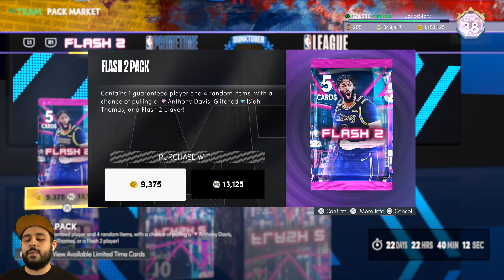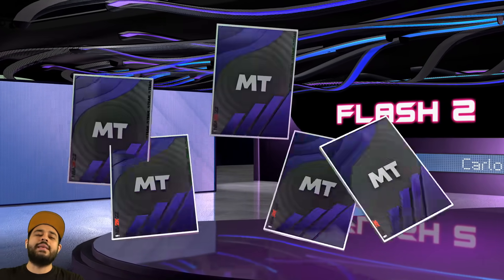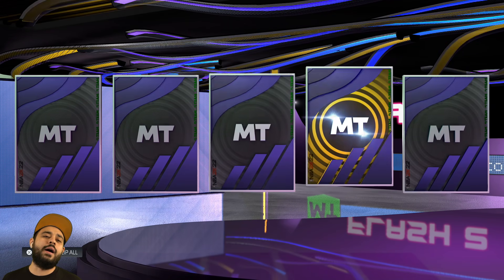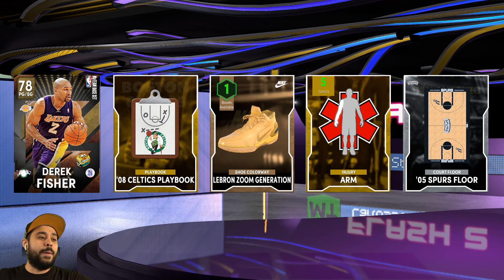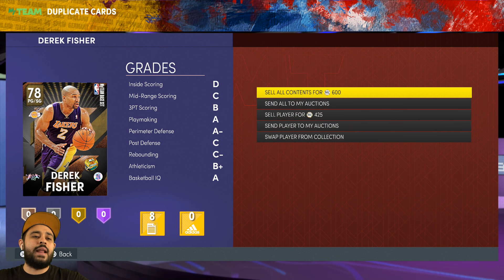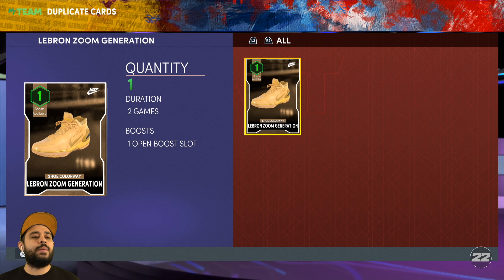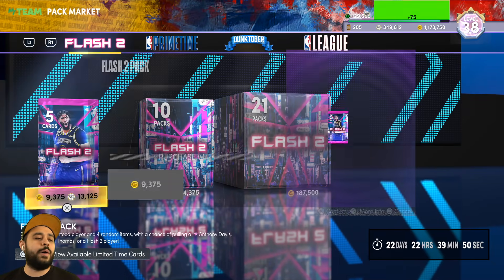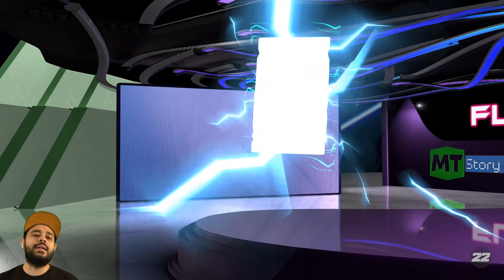I want to pull Anthony Davis, preferably holographic. You never know - could it be just one lucky pack? We definitely want to see some shakes. We get Derek Fisher - Laker Nation, we stay close. I'm gonna save you, D-Fish, because you saved my Lakers before. Second pack, give me Anthony Davis.